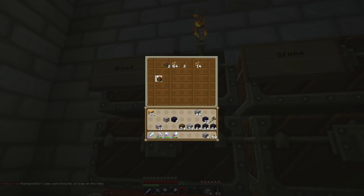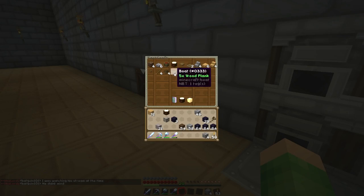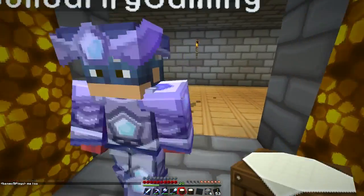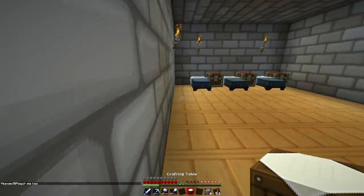How much wood have we got left? Have we got enough? Quickly make some crafting tables. One, two. Look at this. Beautiful, Jimmy. We're making a pretty lovely door. I think we should get some flower pots and put them on top of the crafting tables as well.